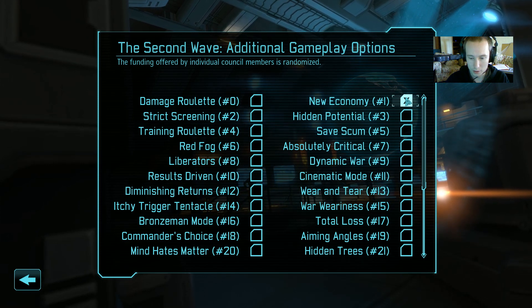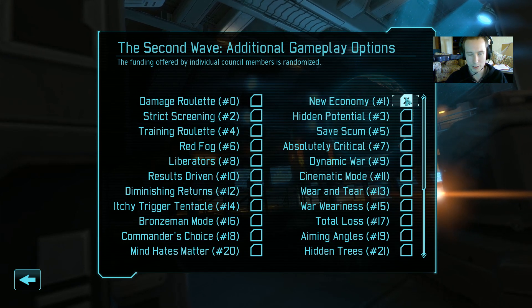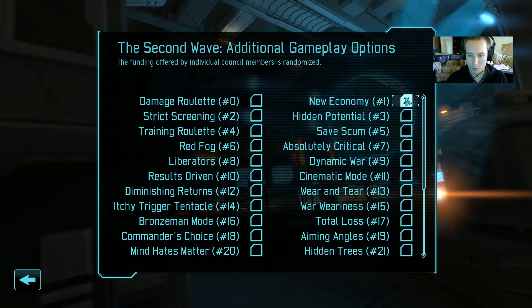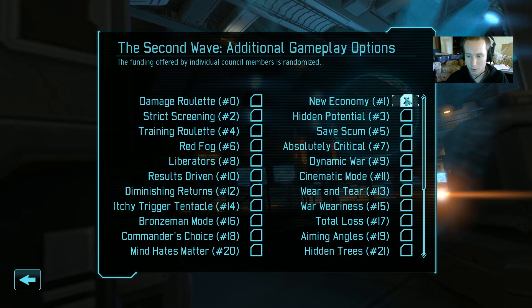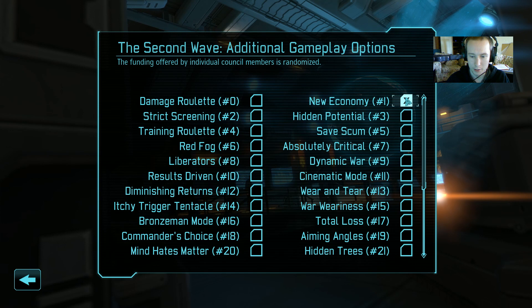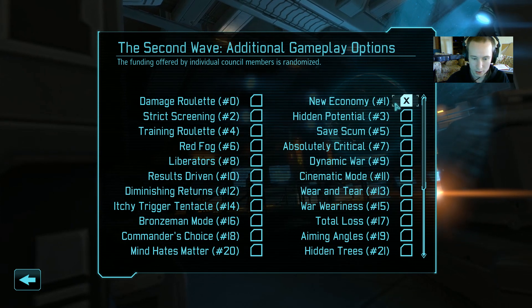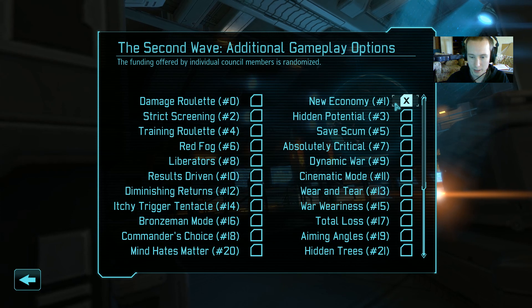There are a ton of second wave options in Long War to choose from. I'm going to be playing with New Economy, which randomizes the funding from individual council members. I believe it always adds up to the same amount, so it just randomizes who gives you a lot and who gives you a little. It makes the strategic game a little more interesting, because you get to make more interesting decisions about which continent to get satellites over next, depending on who's funding you the most.